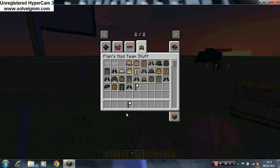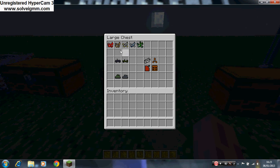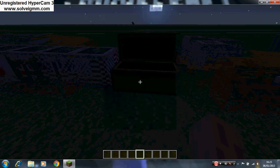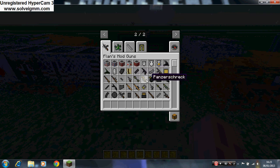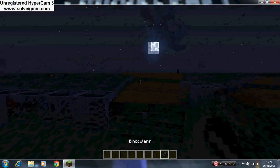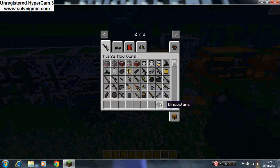Next is the guns. As you can see there are loads of guns, slash bombs, and all the ammo for them. There are even knives and crossbows, and something I forgot to add — binoculars. If you left-click you can use the binoculars, which is really cool, and just right-click again and they go away.